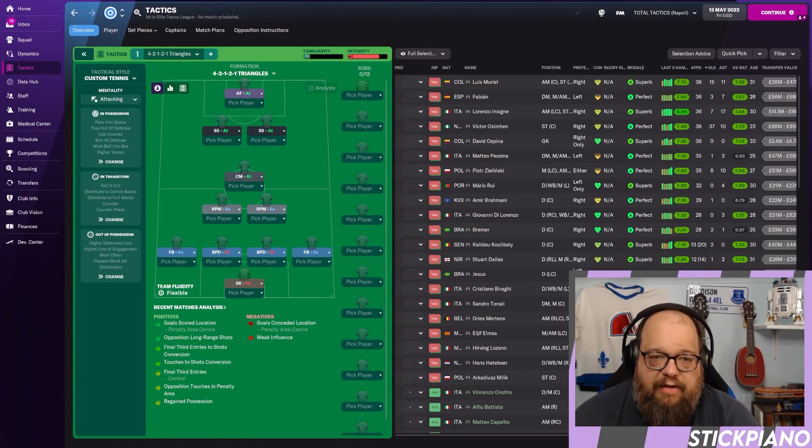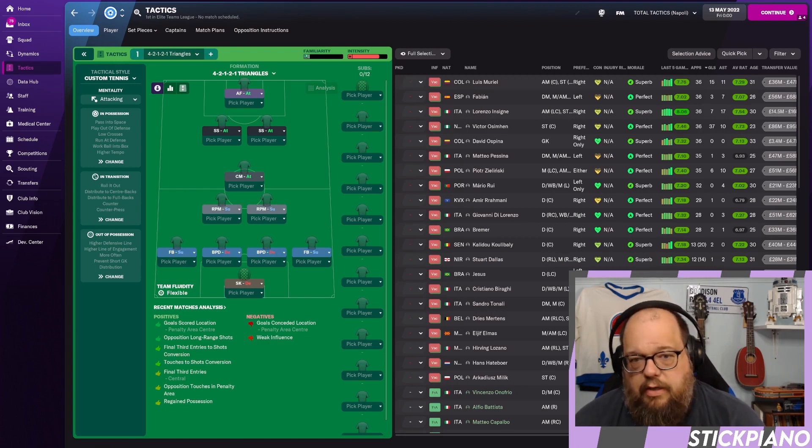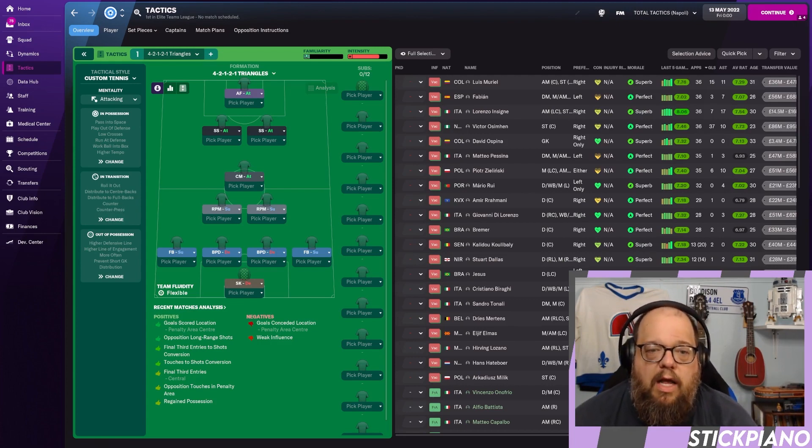Here's your first look at the tactic: it is a 4-2-1-2-1, like an inverted narrow diamond, affectionately dubbed the 'Double Doritos' by a viewer on stream. A couple of important things make it unique. First, the fullbacks are on support and they are not inverted wingbacks — that is really the key. The RPMs and double shadow strikers have appeared in other tactics on the channel, so there are similarities to the false box and narrow diamond, but it's different enough to warrant discussion.